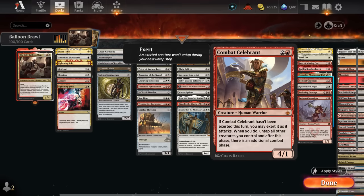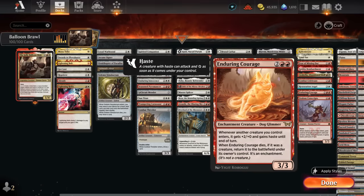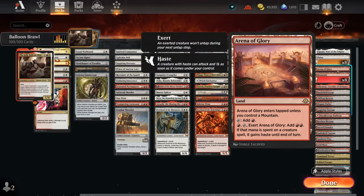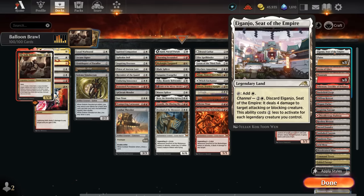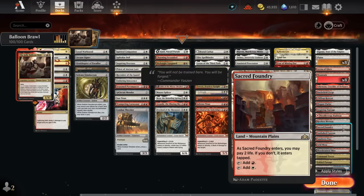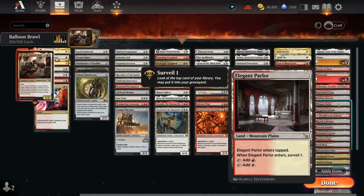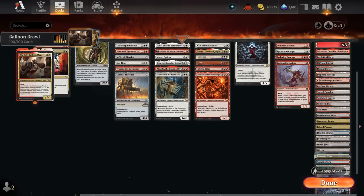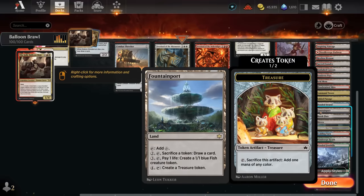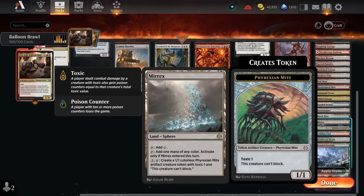Combat Celebrant can be exerted to untap all our creatures and give an additional attack step, dealing extra damage and untapping the Balloon Man. Enduring Courage gives creatures two extra power and haste when they enter until end of turn, pumping our balloons, and returns as an enchantment when it dies. The mana base has lots of basics; Arena of Glory gives our creatures haste, especially powerful with attack triggers; channel lands for utility; red-white duals including Sacred Foundry and Elegant Parlor which can be searched with fetch lands and lets us surveil one when it enters. Fetch lands fix colors and fill the graveyard for escape. Fountain Port and Amyrex provide token synergies.